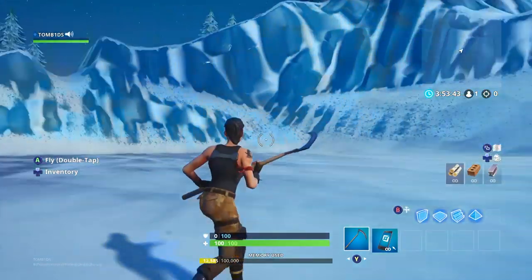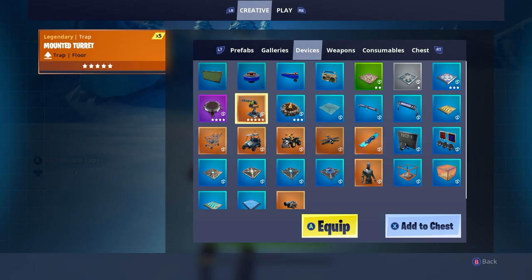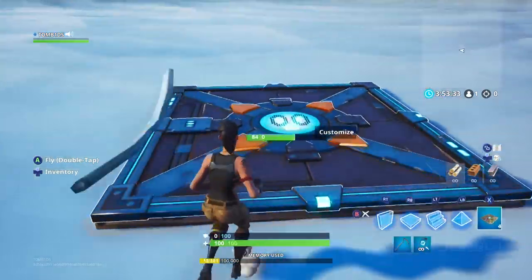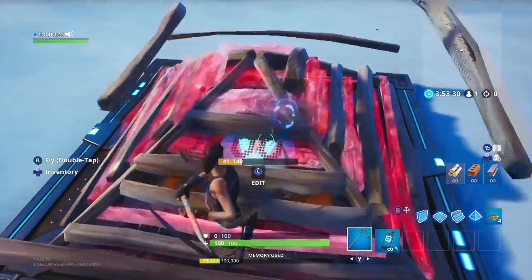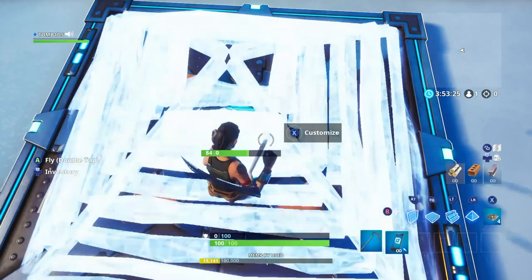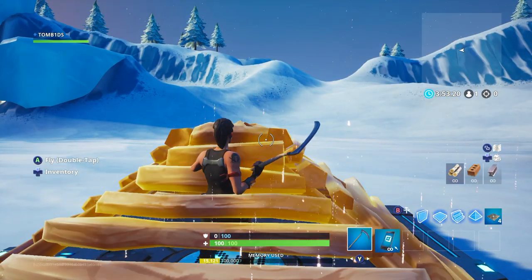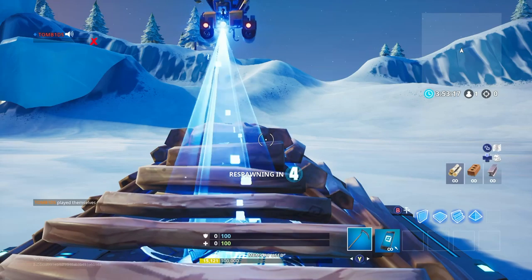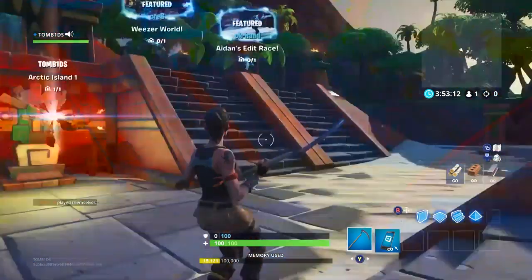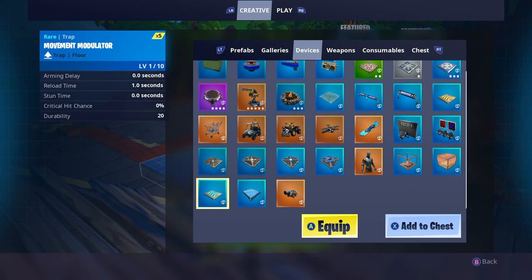The next glitch involves coming into creative, going to your own island, and opening up the creative tab. If you go and get a player spawn, place that down right here, place a pyramid, and make sure you place it in between you — just like this — where half your body's in the pyramid and half your body's out of the pyramid. Then what you're going to want to do is press respawn, and this is where all the magic happens. Boom — we're back in creative, first try. As you can see, you've got your phone and everything, so you can use creative tools in this.